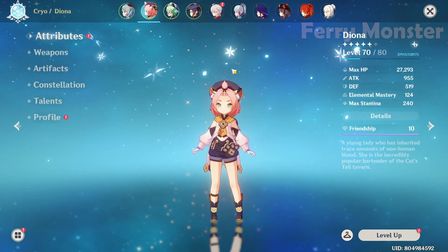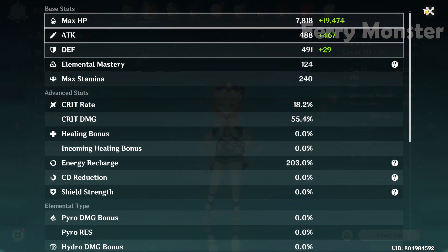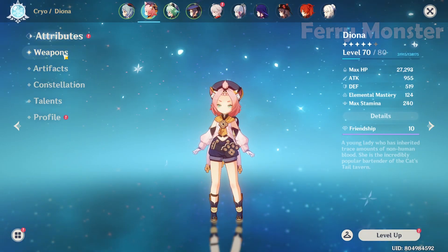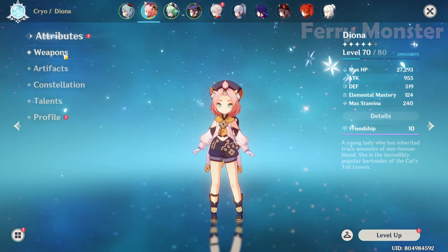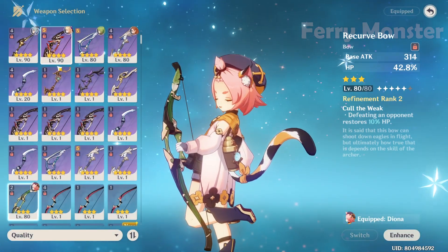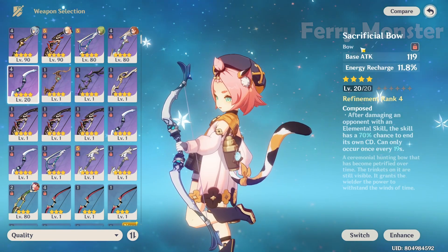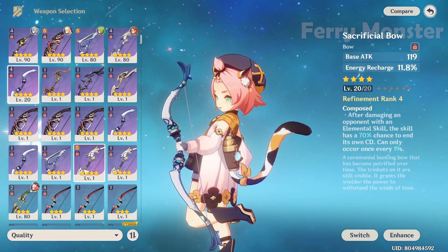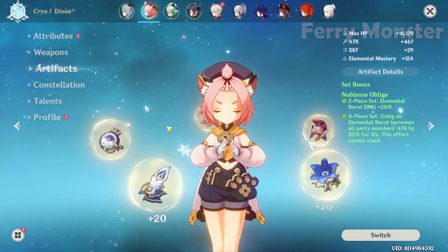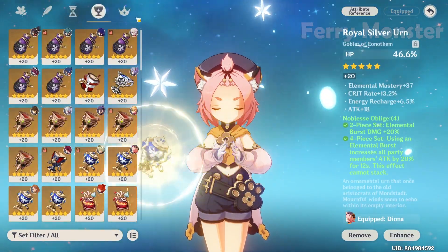For Diona in the freeze team, I focus on ER and HP build because I need her as a battery and sometimes for shield too. I use Recurve Bow, but I recommend using either Sacrificial Bow or Favonius Warbow for more ER. For artifacts, I use 4-piece Noblesse Oblige, focusing on ER and HP build. Talent priority is on her elemental skill.